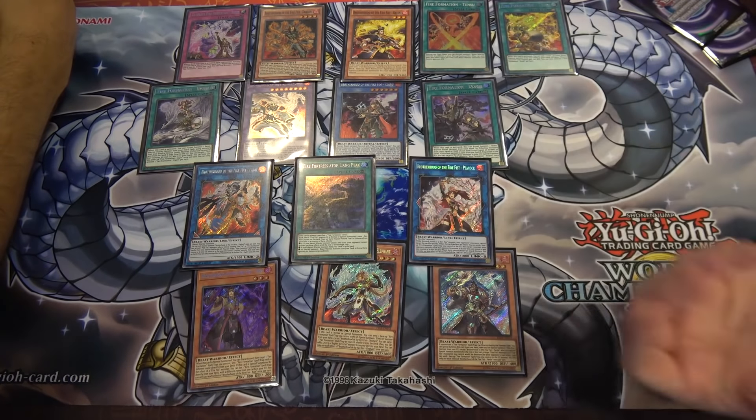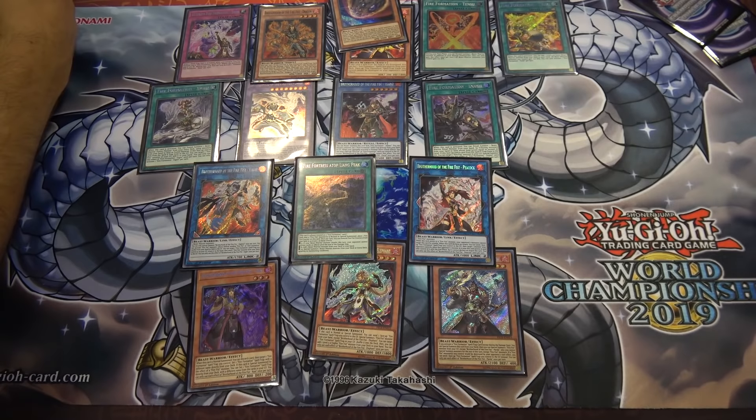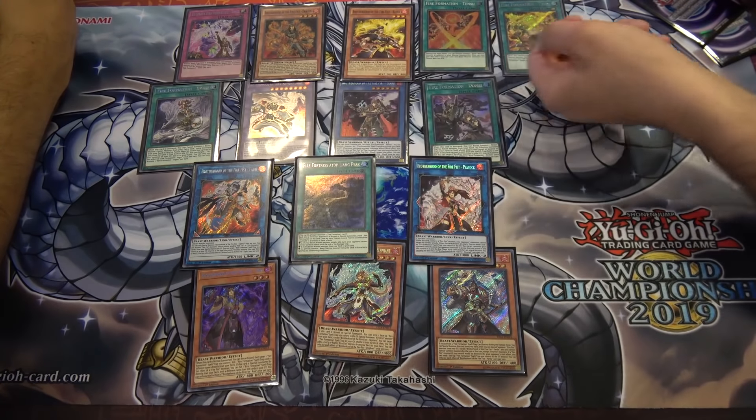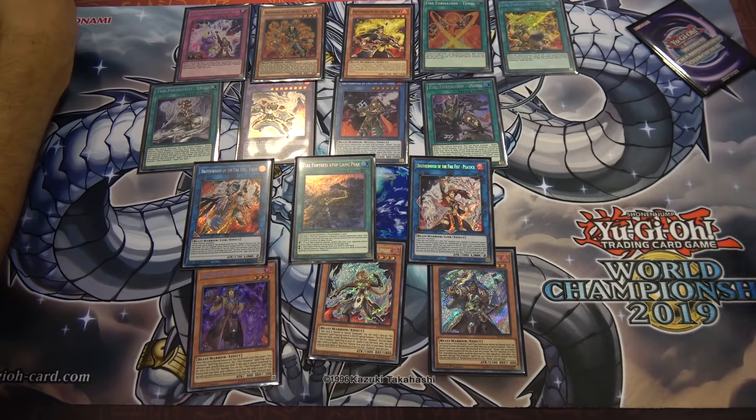You don't have to play it in the full combo way — the old Fire Fist play styles are still intact. With cards like Nibiru, you need to be able to throttle yourself and play under that five-summon limit. Fire Fists, having all the plays from before plus powerful new ones, help you do that. You can play the grind game as well as the combo game — it's really a fusion of past and present.